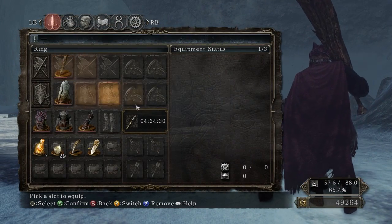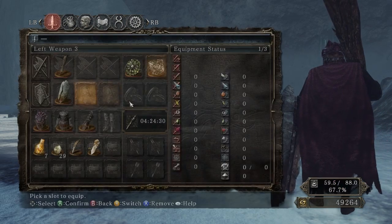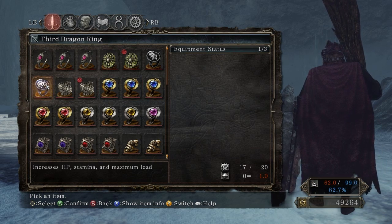Ivory Warrior ring. I wonder if that's going to be useful. My rings — still protection, blades, and third dragon, I think.